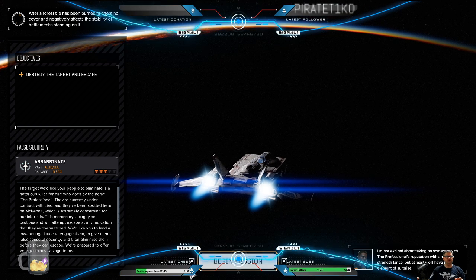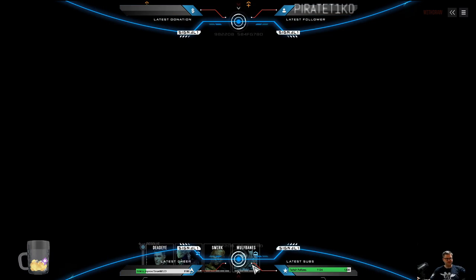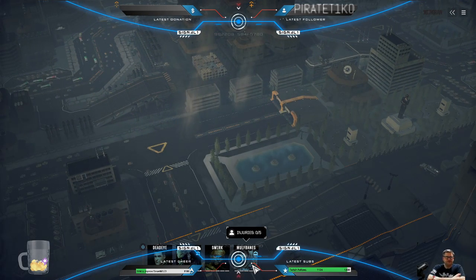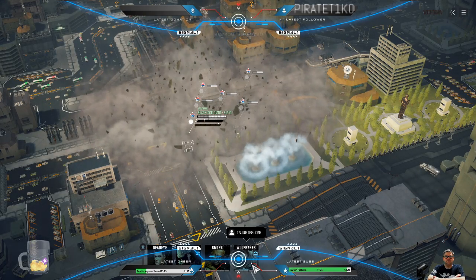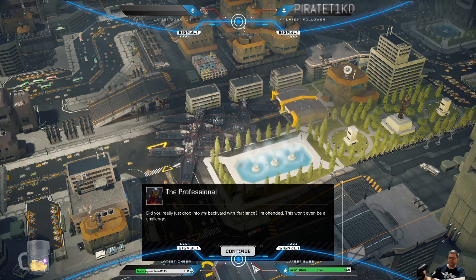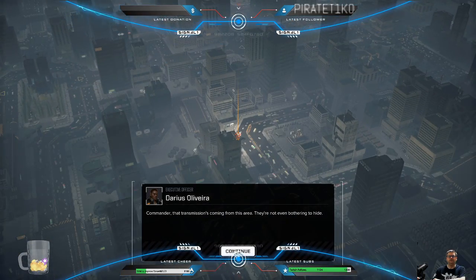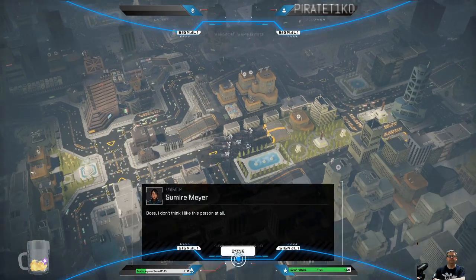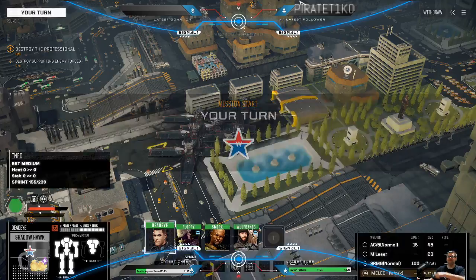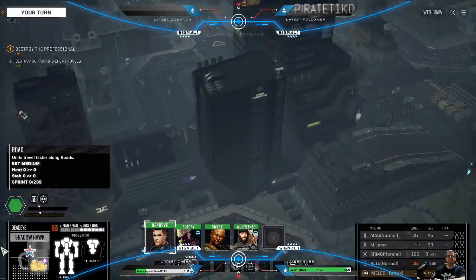Let's jump right into the action. We've got an assassination mission in the city. It's going to be interesting because it limited our tonnage to 55 tons per mech, so we had to leave all of our heavies back on the dropship. We're hoping to deal with lights and mediums if they keep this fair, but as we know, sometimes they do not do that.